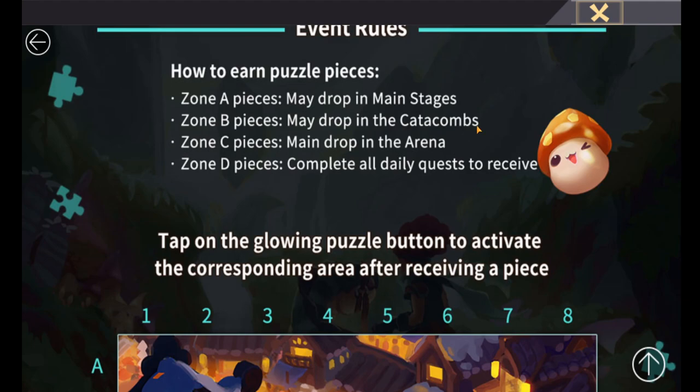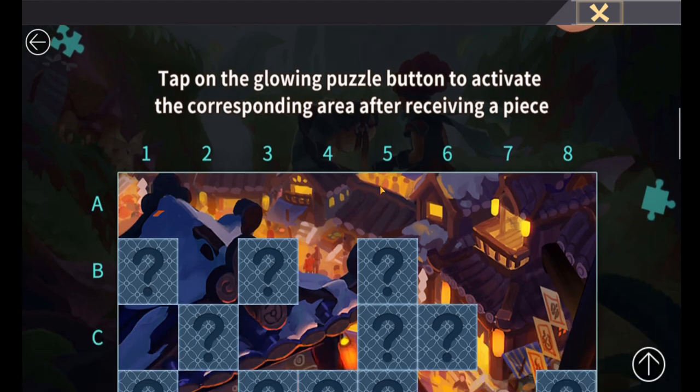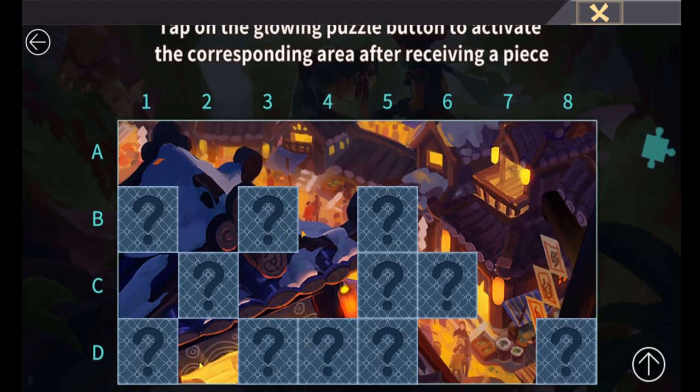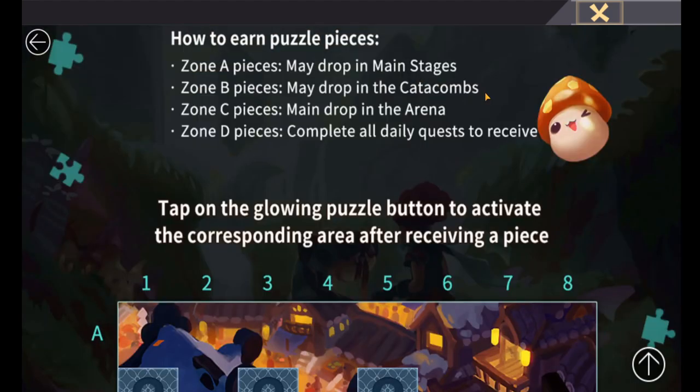Zone B pieces drop from catacombs — same kind of scenario. To get these to drop you want to be running catacombs repeatedly. I've been farming for a few rooms but haven't been going overboard, and as you can see that's reflected in about half the rows being done. There are still a few pieces to get, but you can just keep farming catacombs for whatever you're farming — room pieces or evolution pieces.